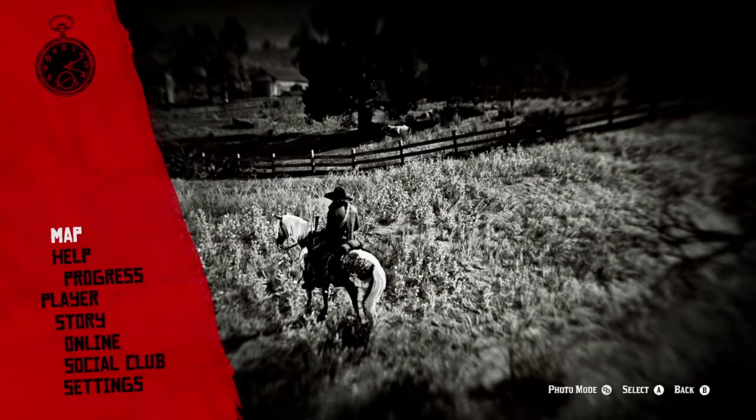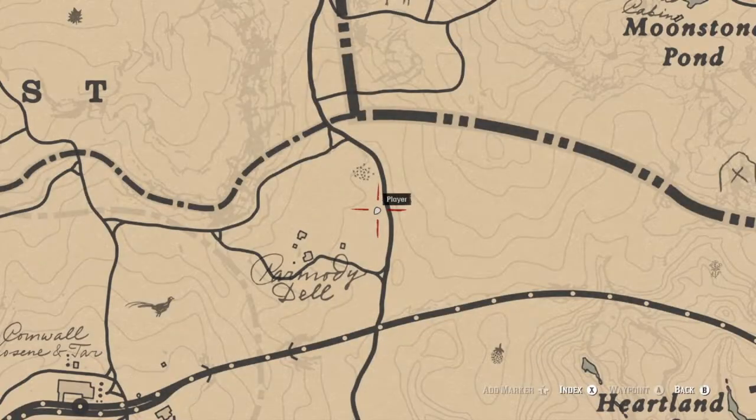Hey guys, Buff Elgado here. I'm going to show you where to get cow hides and bull hides in Red Dead Redemption 2. You're going to need several cows and several bulls to make clothes — this is if you're wanting to get 100% across all your garment sets.